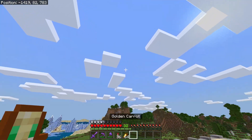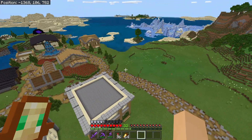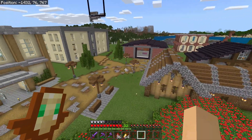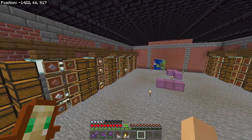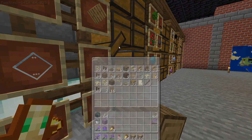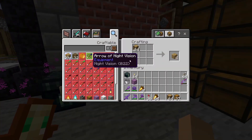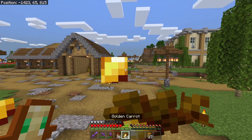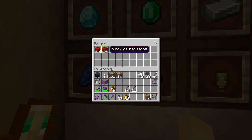Next I need hoppers and a ton of chests to upgrade the storage systems at both the raid farm and the guardian farm — especially the guardian farm since that's what I use most and it only has one chest of storage. I should have some wood here. I actually already have 37 chests. Let me go get some iron. Oh, I left the vault door open — I'm so irresponsible.